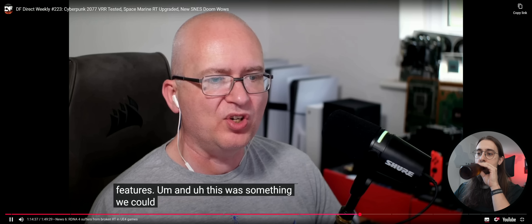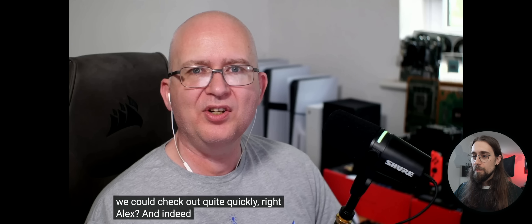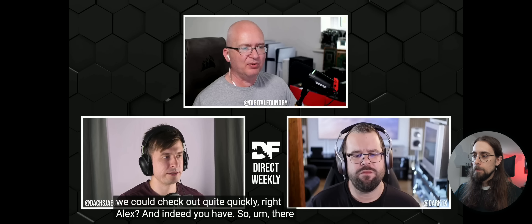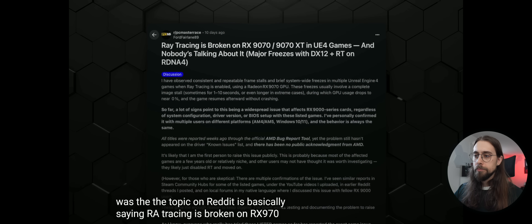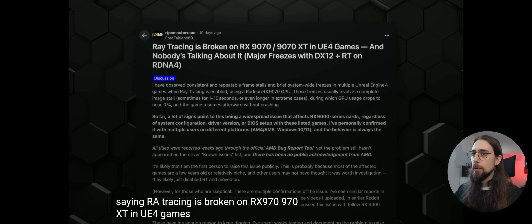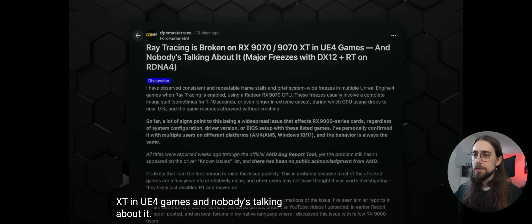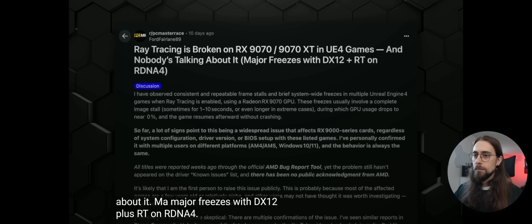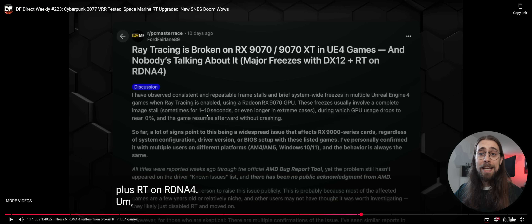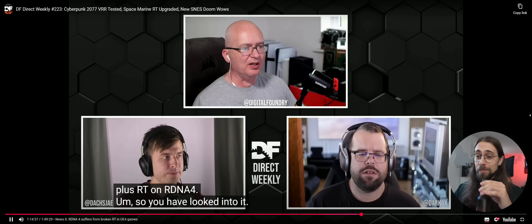This was something Digital Foundry could check out quite quickly. There's a topic on Reddit basically saying ray tracing is broken on RX 9070 and 9070 XT in UE4 games — posted on PC Master Race. Major freezes with DX12 plus RT on RDNA 4, with 1 to 10 second freezes. That's insane.